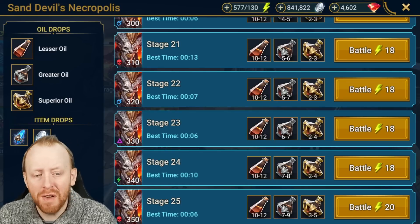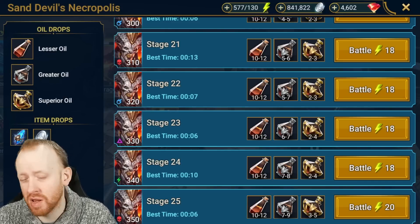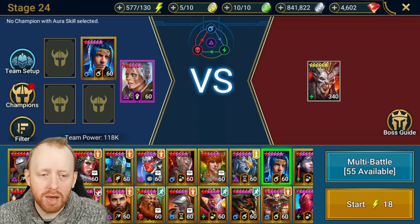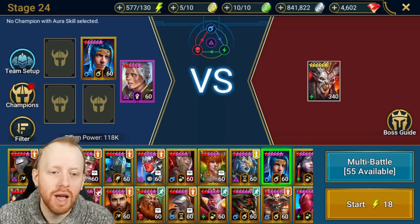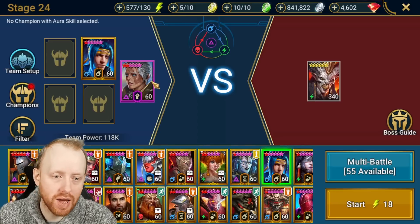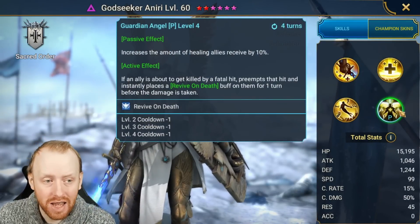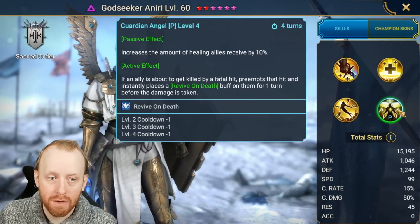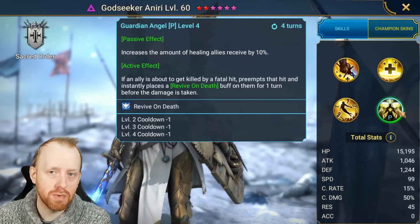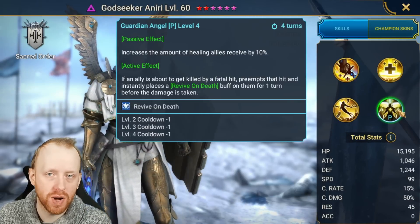We're going to look at stage 24 first. Affinity is an important factor to consider — we're basically against a spirit and a force boss, so magic-based champions are not ideal for stage 25, and force-based champions are not ideal for stage 24. The team we're going to use isn't even a full team — it's just two champions: God Seeker Aniri and Ninja. Aniri has a very powerful kit; she's borderline legendary. Her passive means that whenever an ally dies, she preempts that hit and places revive on death for them for one turn.